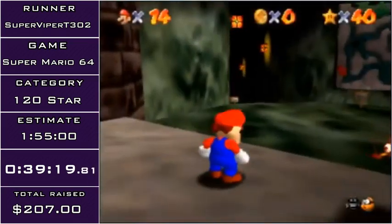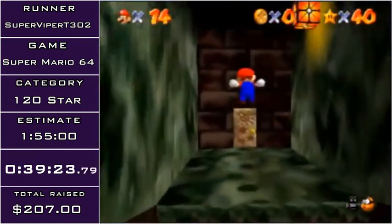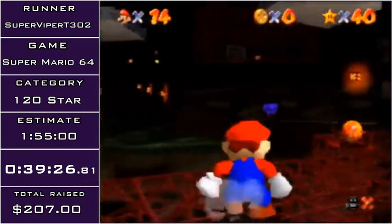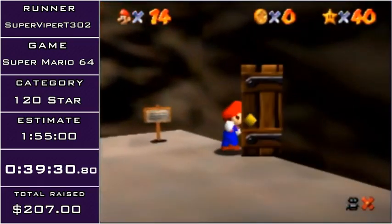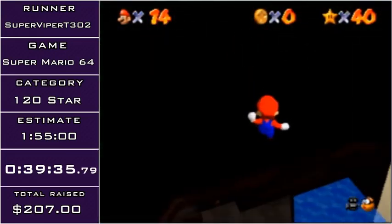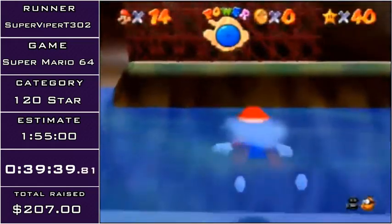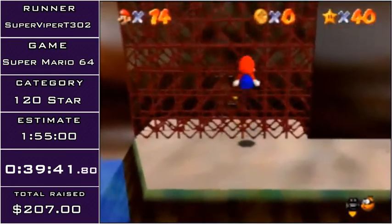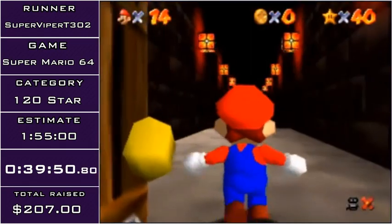I'm going to do the infamous Christmas Miracle star. It's called the Christmas Miracle because at first we didn't used to know how it worked. Basically, if Mario's quarter frames line up properly and you fall from a really decent height, you can actually land in the switch without having to use the metal cap. That's a really, really bad hack — I'm going to see if I can save it with the ground pound. I didn't, but there's a really easy backup. This HMC has not been too great.